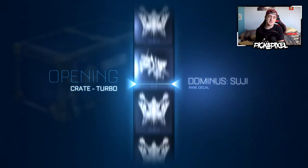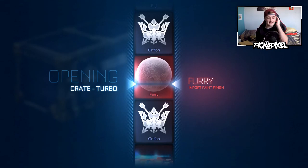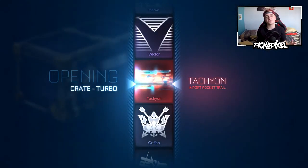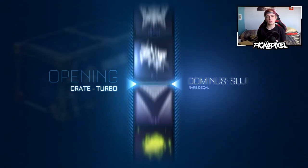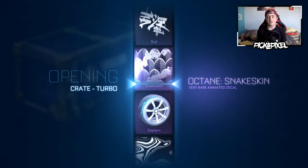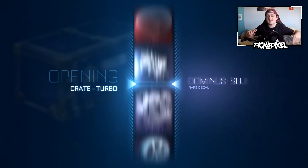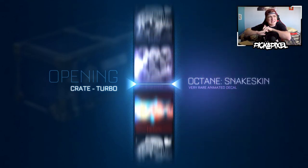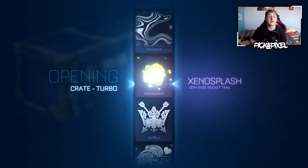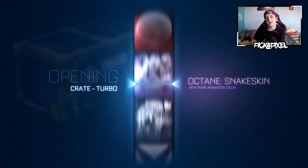We're gonna have at least two import trade-ups, maybe even three because of this crate opening. Snake skin — a very rare, we haven't had many of those. From the rares I think we'll have two or three very rare trade-ups and then two or three import trade-ups after that. Let's just get a mystery decal — really make this the best. Then we can get a painted Endo as well hopefully, and maybe a painted Kalos wheel. Those are the goals. When you open this many crates, normal exotics are kind of the worst thing because you can get normal exotics from a failed import trade-up.